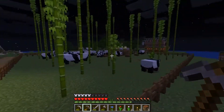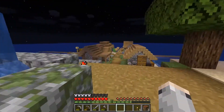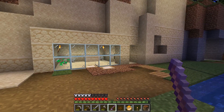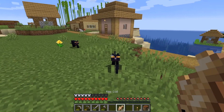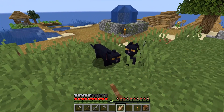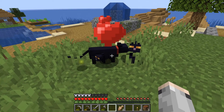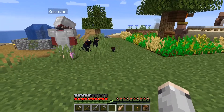And the jumping pandas — synchronized jumping! I made a tiny little turtle farm. I'm gonna do some fishing while the turtle eggs hatch. Eight slime balls — we already could make a block. Ooh, we have a black kitten!